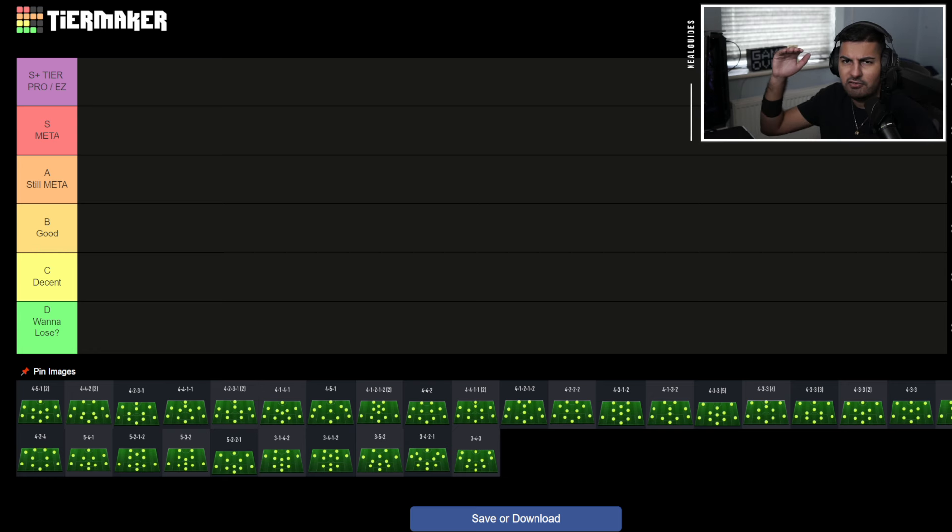I don't really like how green should be the S tier or A tier — the best tiers — and then red should be the worst. Anyway, we're following the masses here. You've got D tier: not unusable, but not really a meta formation. We've got decent, good, still meta, meta, and then S tier — which means 'shu' in Japanese, apparently meaning 'exemplary' — and S-plus tier, which is pro level.